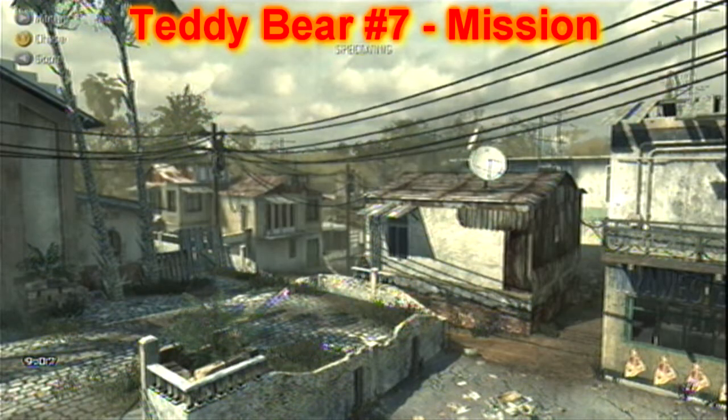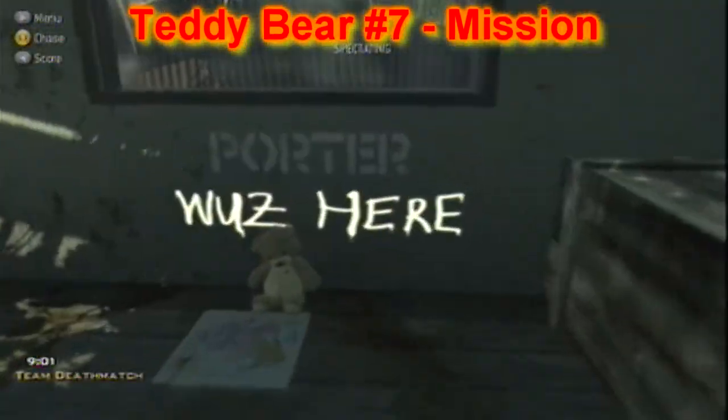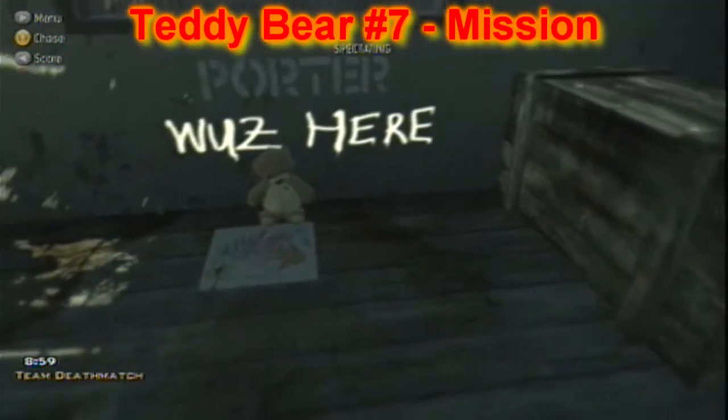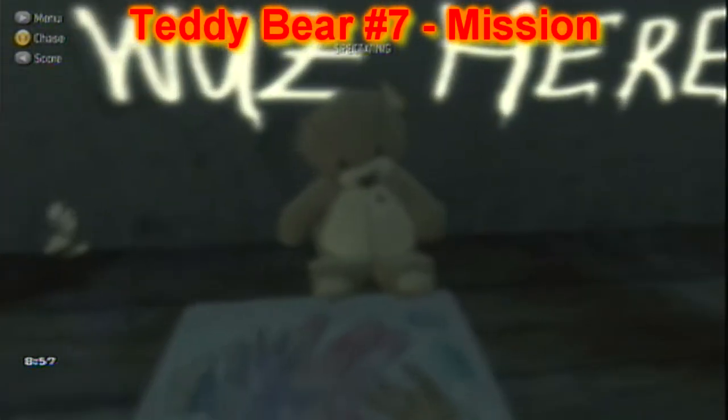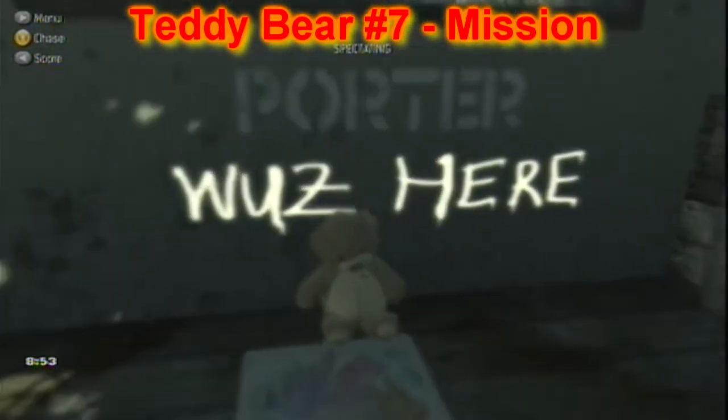So this next one here is on Mission, and you're going to go through this door, and you're going to see the teddy bear with what looks like "Porter was here" — and I don't know why it was glowing yellow, it's kind of weird.